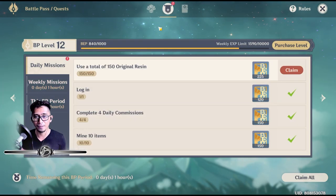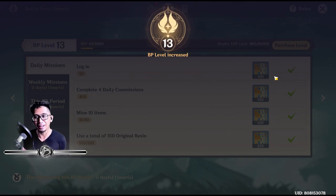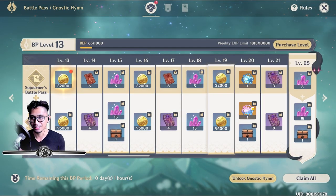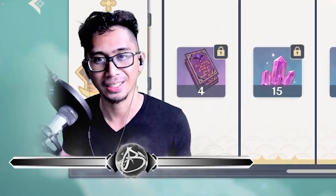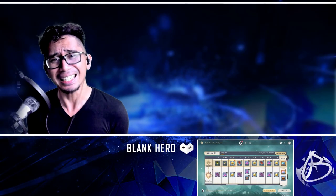Our battle pass is good to go, daily missions complete — 225, claim, claim. And there you have it, we are now at battle pass level 13. Let's go. So how many more levels do we have to go and how much time do we have left?